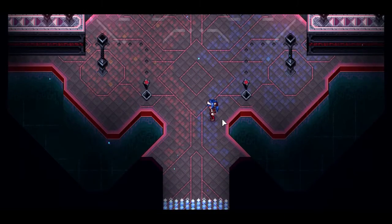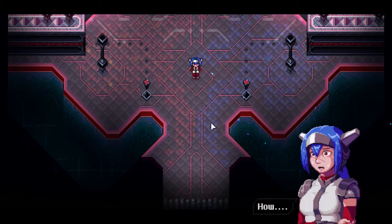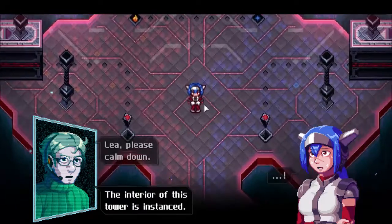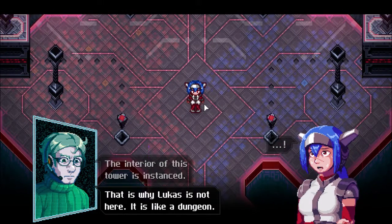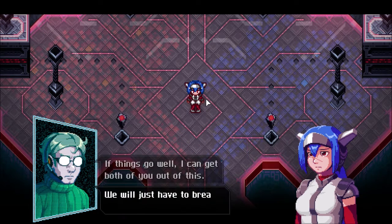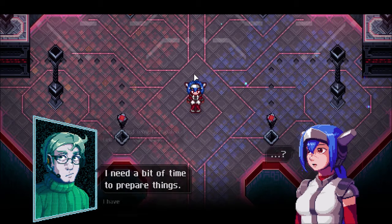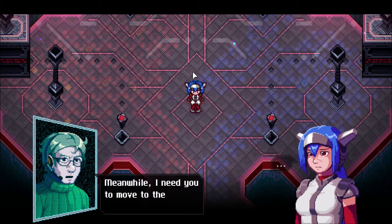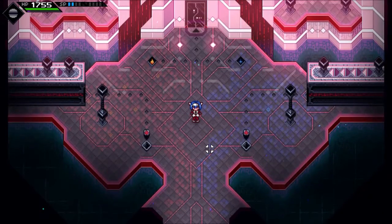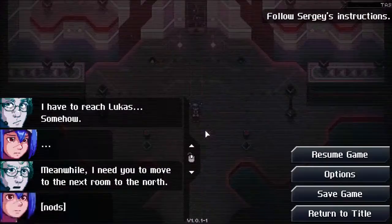I really should have saved. This looks like a dungeon. Lee, please calm down. The interior of this tower is instanced — that's why Lucas isn't here. It's like a dungeon. Don't worry, I have a plan. If things go well, I can get you both out of this. We just have to break a few rules. And walls. I need a bit of time to prepare things. Meanwhile, I need you to move on to the next room to the north. So this is a dungeon that I have not actually seen before. There's no chests, but there is time to save.